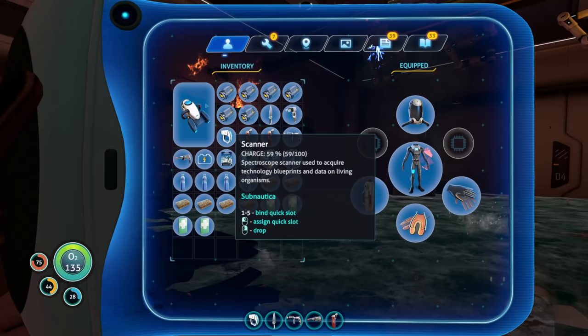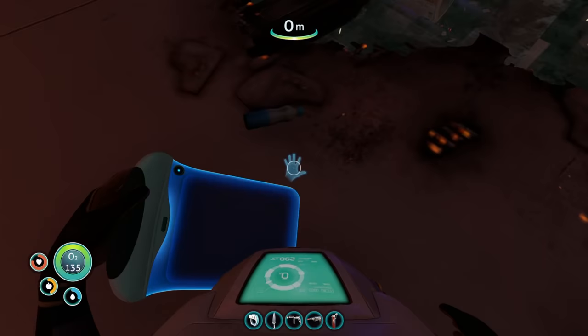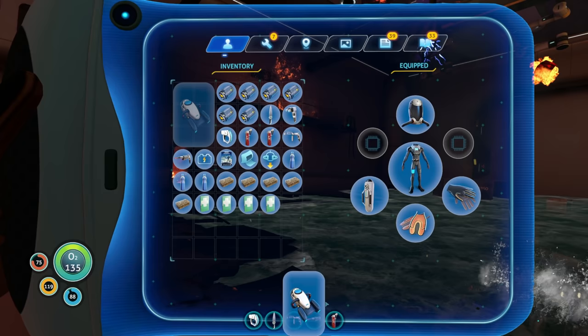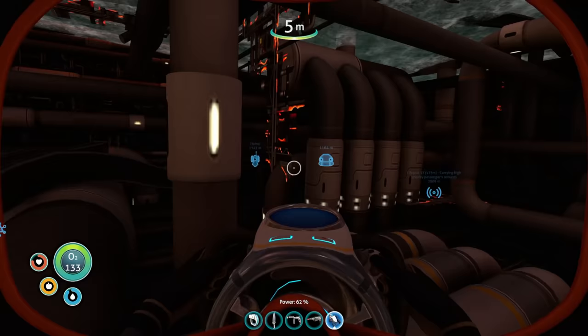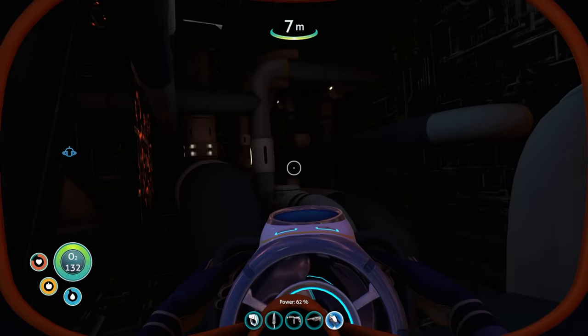Prawn suit unlocked, baby! Heck yes! Now that's all done, look at all the batteries we have — oh it's amazing! Let's consume some water and food. Let's bring out the sea glide — we're going to pop down into here because there's more for us to do.